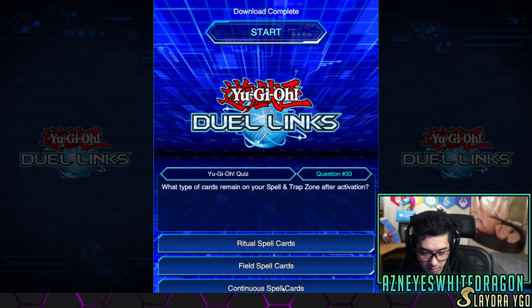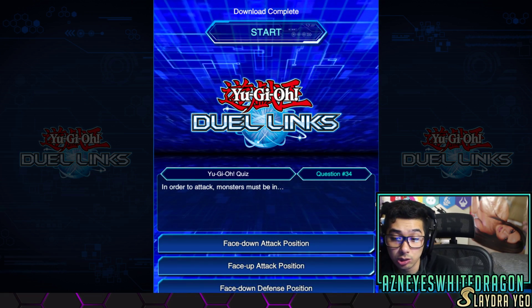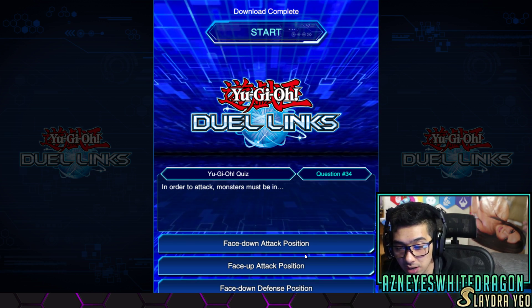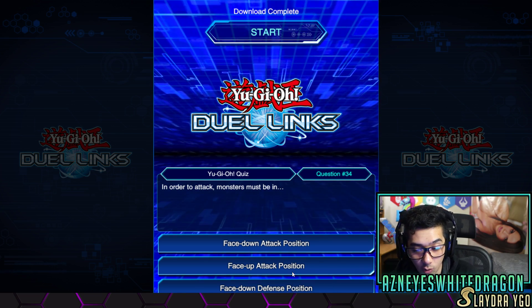Anyways, what feature lets you create a room for players to duel? Dual box? Okay. I mean some of these are like really simple. What type of cards remain in your spell/trap zone after activation? Field spell and continuous spell cards. Wait, what? I think it's both, isn't it? Whatever. In order to attack, monsters must be in — wait, this is a lie, dude. Have you seen the Super Heavy Samurais? They can attack in defense position.